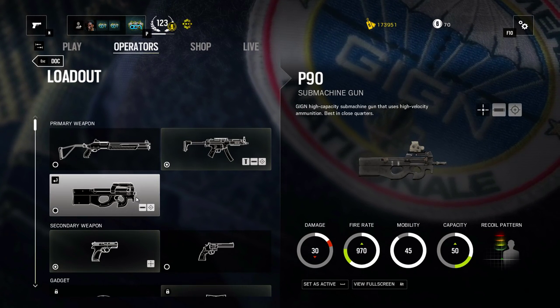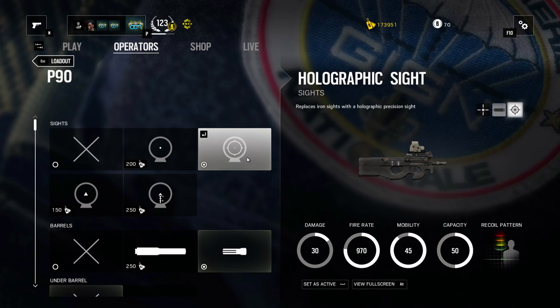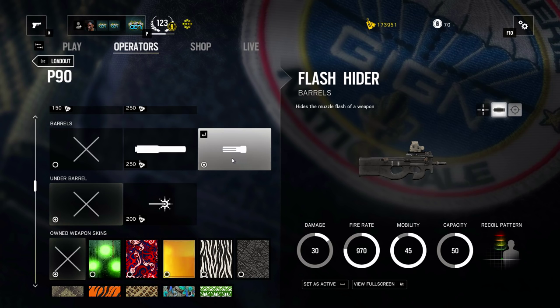If you prefer to go with the P90, I would not recommend using the ACOG sight — it's simply too unstable. So go with the reflex sight or the holo, the flash hider, and no laser.